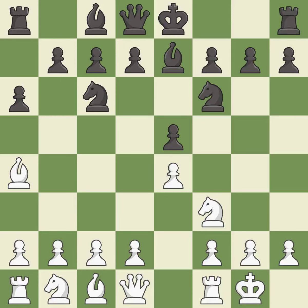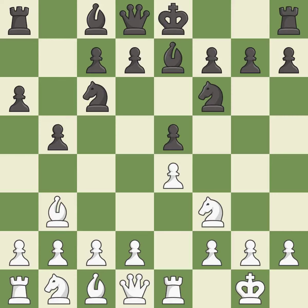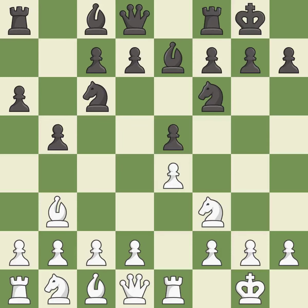Bb7 develops the dark-squared bishop and prepares to castle. Re1 centralizes the rook and protects the e4 pawn. b5 gains space on the queen side and forces the bishop to the b3 square. Bb3 is forced, but the bishop is well placed because it attacks the f7 square. Castling gets the king out of the center and activates the rook.